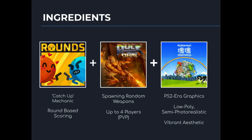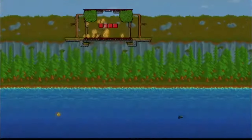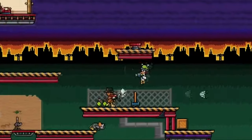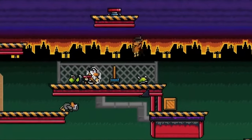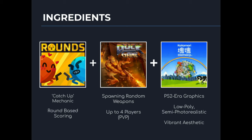Next up is Duck Game. While it is pretty simple, the things we liked from Duck Game were the random spawning weapons and the PvP up to four players. It's not a lot, but when it works together with the catch-up mechanic and round-based scoring from Rounds, we think it'll come together really nicely.